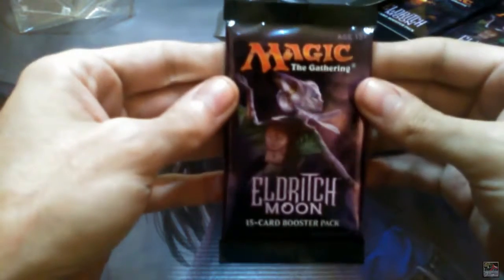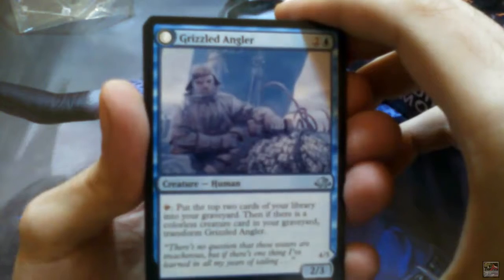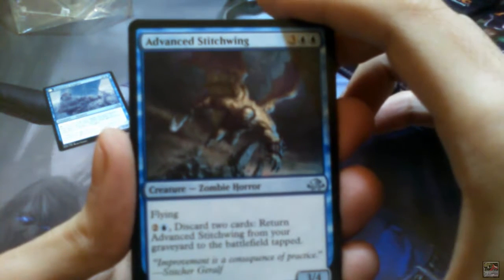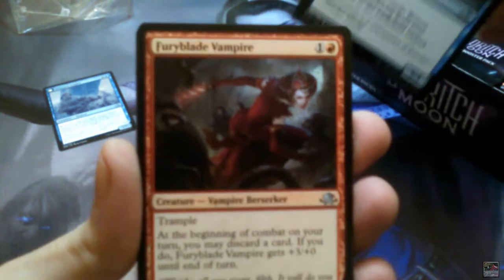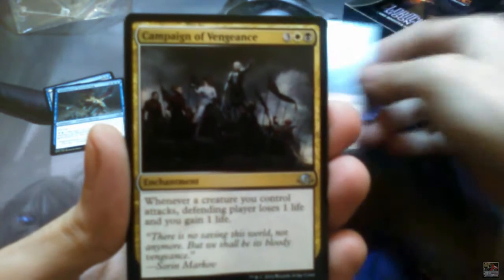First is the Tamiyo back! Let's see what Tamiyo will give us. Skipping the commons. First uncommon is Grizzled Angler, who flips into Grizzly Anglerfish.